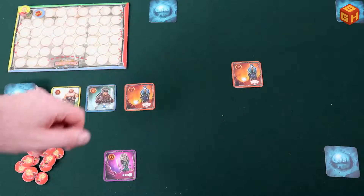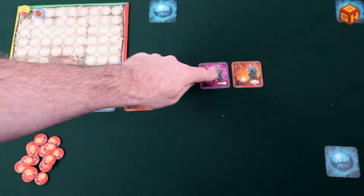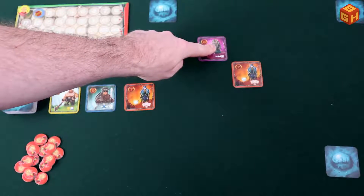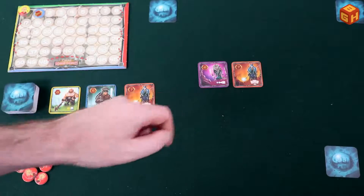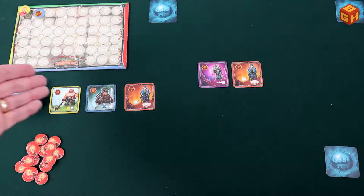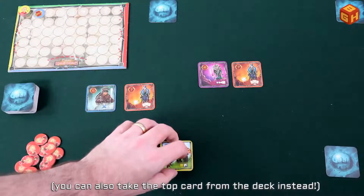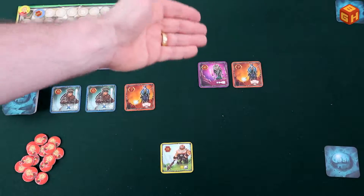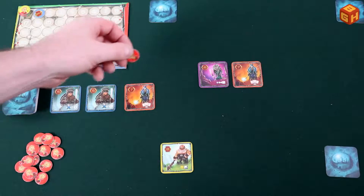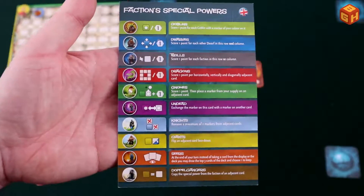All factions have a different value — the goblins being the lowest at four points and the knights being the highest at nine points. During your turn you take three steps: first you place a card in the playing area orthogonally (not diagonally), then you can optionally use the special power of that card, and then you take a new card from the three available. Every time you put down a card, you place one of your markers on it unless that card's power tells you to do something else.